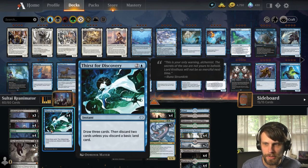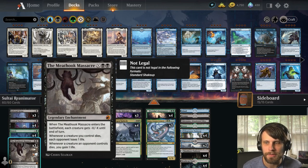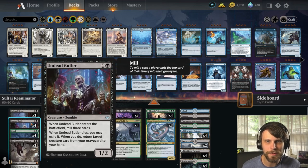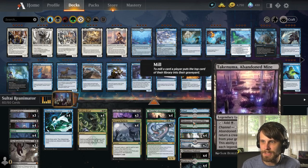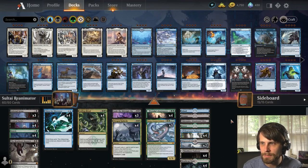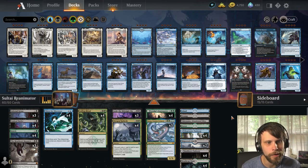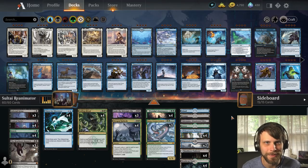Thrill of Discovery lets us throw stuff into the graveyard and dig further into the deck. Mulch is fairly similar and saves all the lands for us, which is quite nice. We have Meat Hook Massacre since we have really strong creatures for the most part — it's a good way to deal with the board, as is Infernal Grasp. We also have the Undead Butler, which mills three cards on entry and when it dies you may exile it to return a creature card from your graveyard to your hand. This deck comes with a full sideboard built for best of three, but we're going to give best of one a shot today.